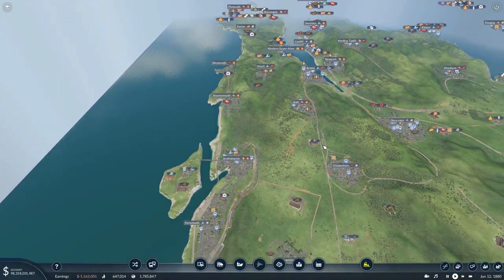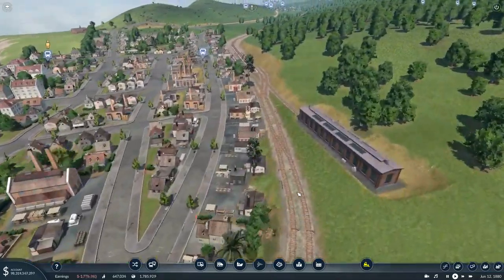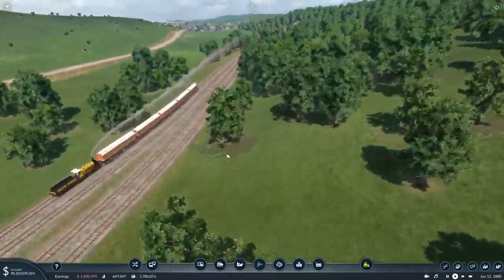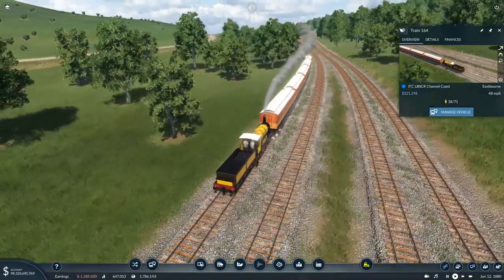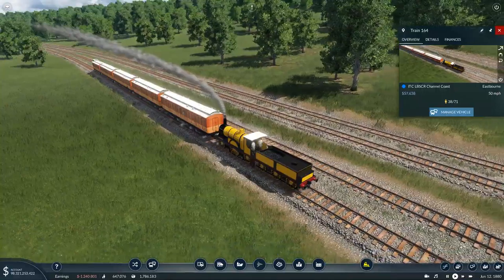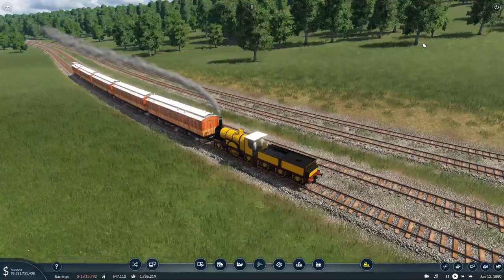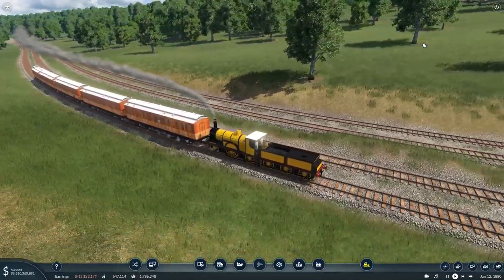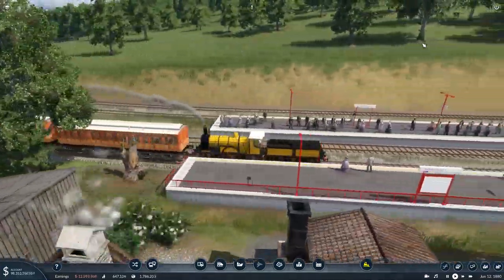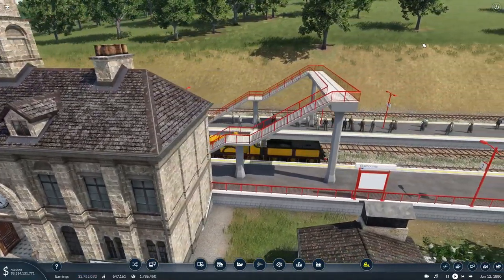We're going to leave it there for that episode. We'll have a quick look down here at our fancy little new trains - there we go, there's one. Who are you and what do you do? Excellent. But we're going to leave it there for that episode. As always, if you did watch this and you'd like to leave a like, comment or dislike, please feel free to do so. And if there's more you'd like to see in the future then hit that subscribe button. I've been Danny Boy, this has been Transport Fever 2 on the UK map, and I will catch yous later.